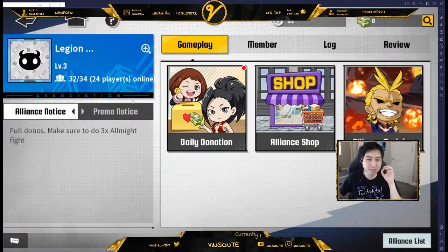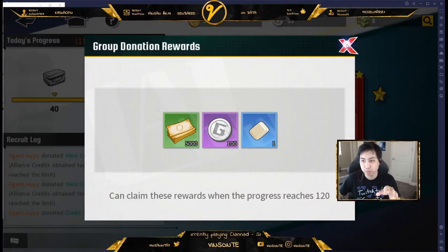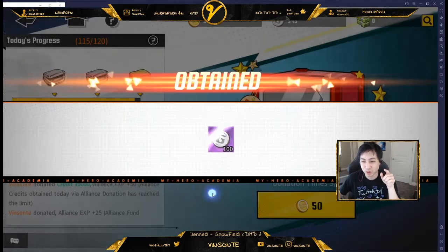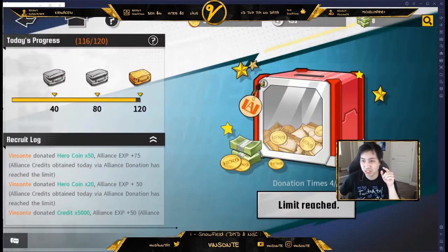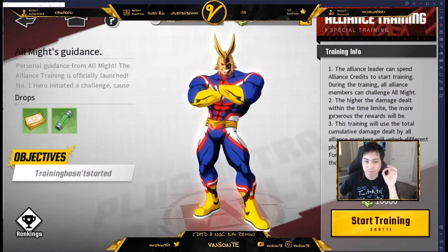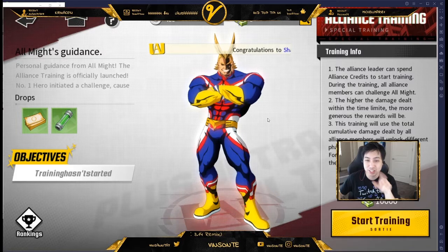Next, make sure you join an alliance because there are daily donations. These donations give you awesome prizes and also help out the guild. You get guild coins from doing donations, and the guild leader can activate training — events where you can get extra drops, which is nice.